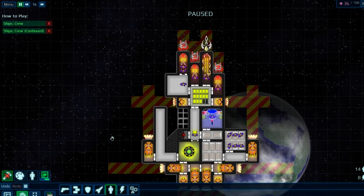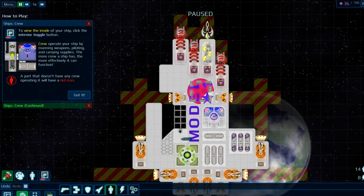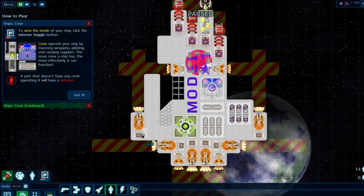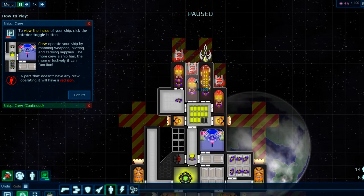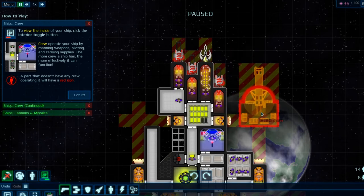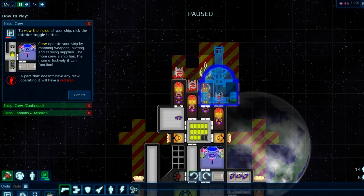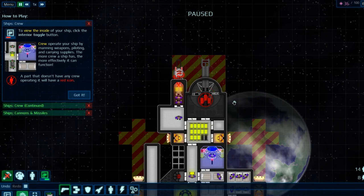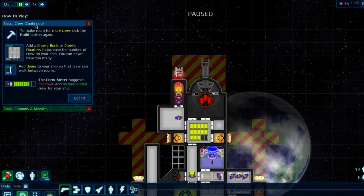You can click on individual units or do repair all. You can show the outside of the ship — look at the little lookout points there, that is cool. Or you can do inside view and see all the stuff. A red part means it doesn't have a crew member. So I decide I really want a large cannon — wow, that IS a large cannon. I'm going to add this just to show it. Now it's flashing because it needs munitions.